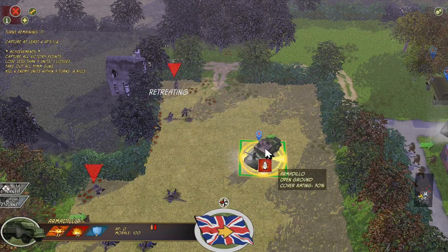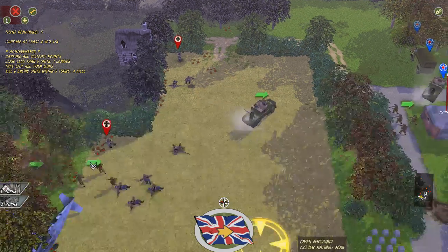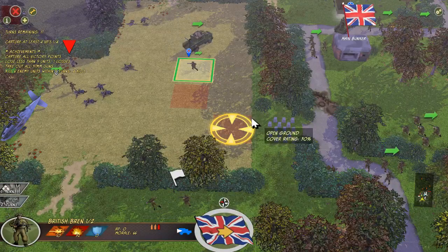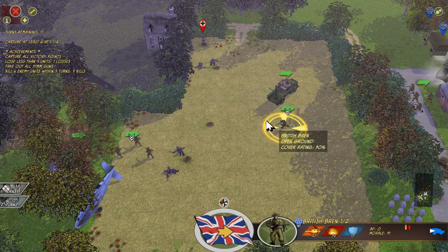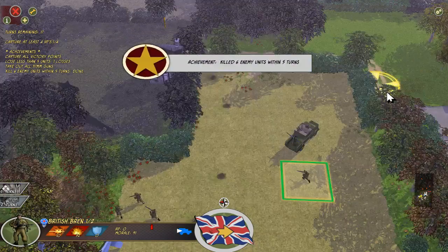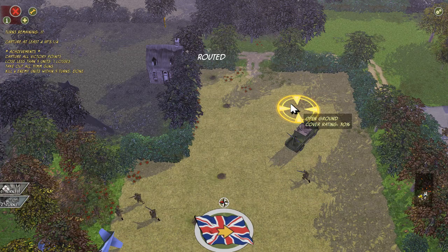At that distance we can also use the machine gun on the armadillo — that is pretty cool. So I guess we ended up moving forward anyway, that works for me. I would like to get a reinforcement for that Bren gun. Nice! And there we go, another promotion. Looks like we have another shot as well. Look at that guys — killed six enemy units within five turns! I didn't realize that was a promotion, but I'll take it.